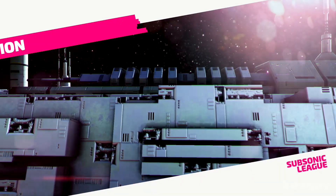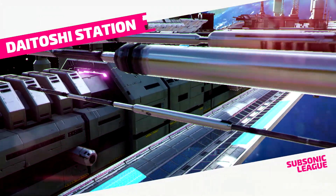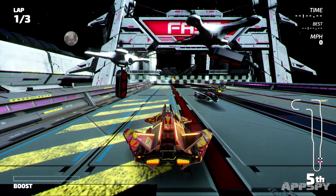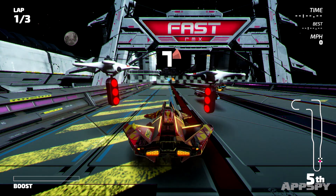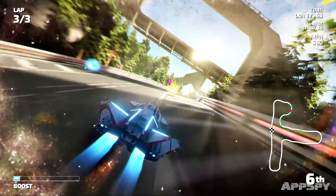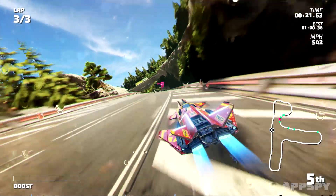Where Fast RMX really stands out though is in the visual department, particularly when docked and up on the big screen. The vehicles are shiny and well designed, and each track has a unique aesthetic, all without a single dropped frame in sight. There's a tangible sense of speed to Fast RMX, which given its title, is pretty vital.